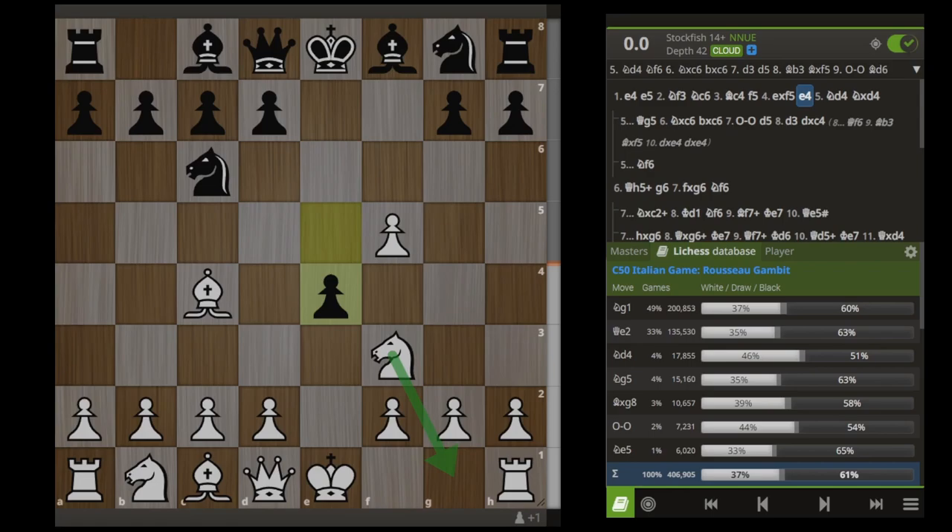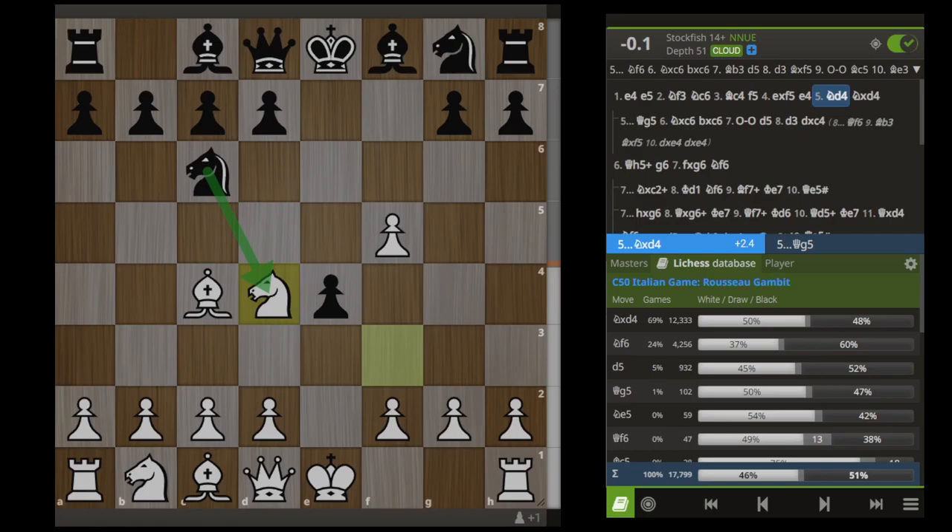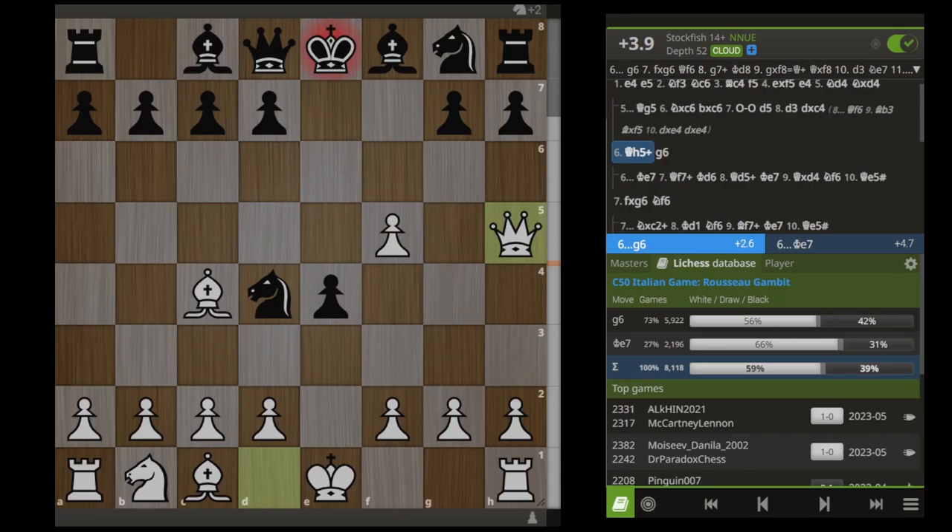However, there is a very legitimate move in this situation that not many people are finding. It's this move Knight to D4, sacrificing this knight entirely. This is an extremely strong sacrifice, because if Black takes our knight here, he's going to end up in a dead lost position. Black should play something like Knight F6 here — I have a secret line in that position that I will show you later in the video, but for now I just have to show you what happens after Black takes this knight.